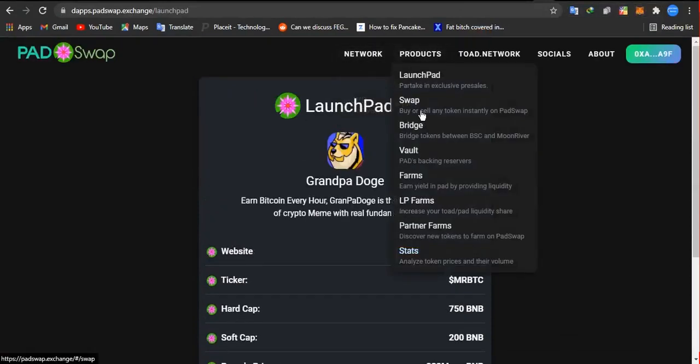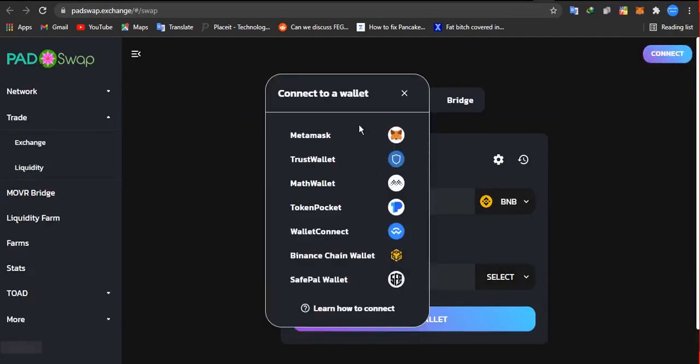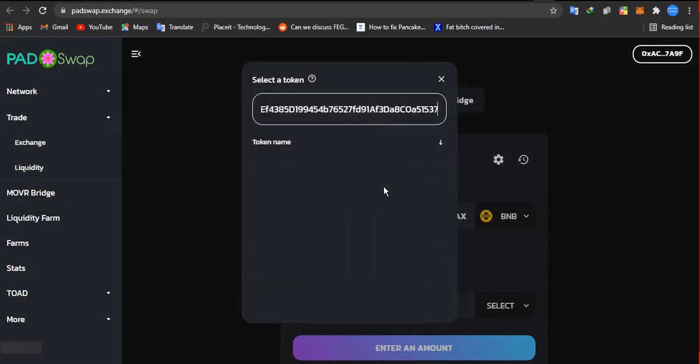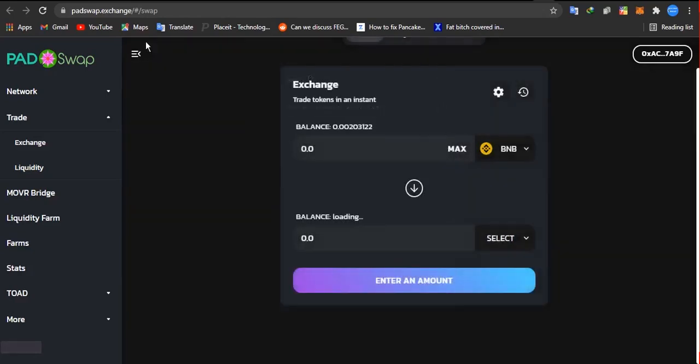Once that is done, go back to PathSwap. Go to the products section and click on swap. Once you click on swap, it will take you to the swap page — connect your wallet, click on MetaMask. Then click on your BNB, add your BNB amount, then click 'Select' and paste the contract address of Mr. BTC, which is Grandpa Dodge. Once you click on that, it will show you Grandpa Dodge token.